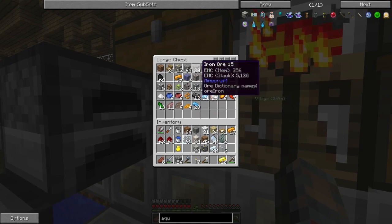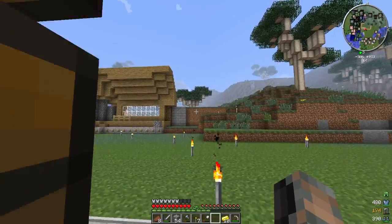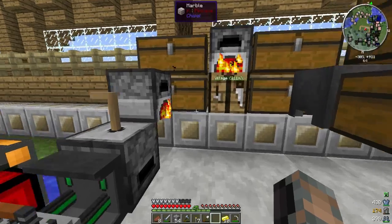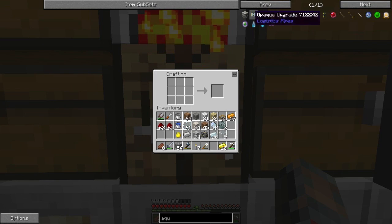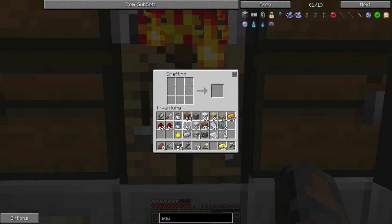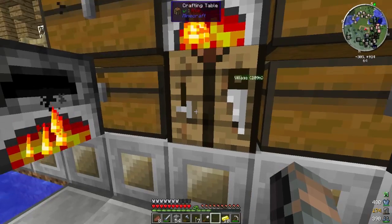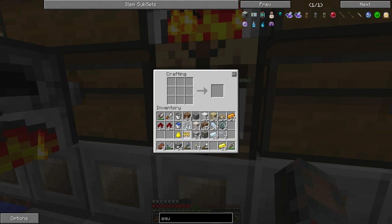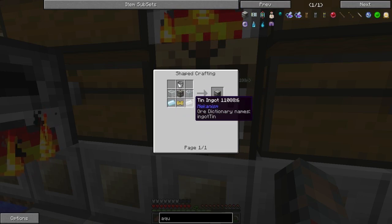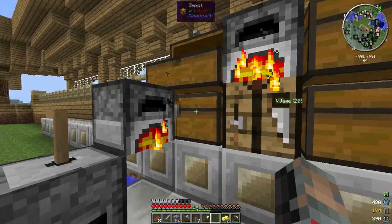Alright, be right back once again. Alright, so I have iron now — at least one piece. I think that should be enough — it required two pieces, okay. I have two pieces now. Bam, pneumatic servo. What is this — tin ingot? Ugh, this game.